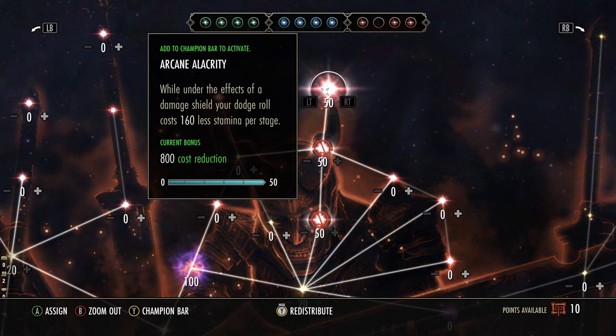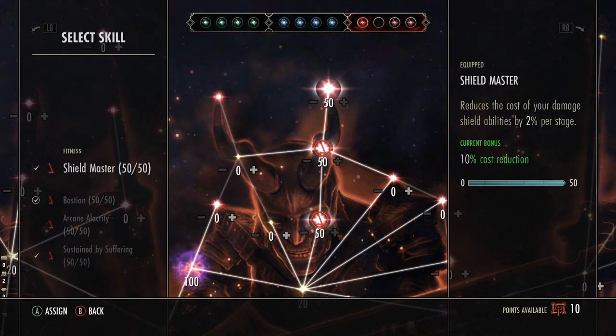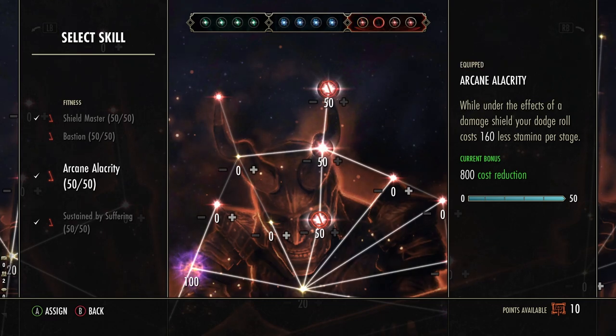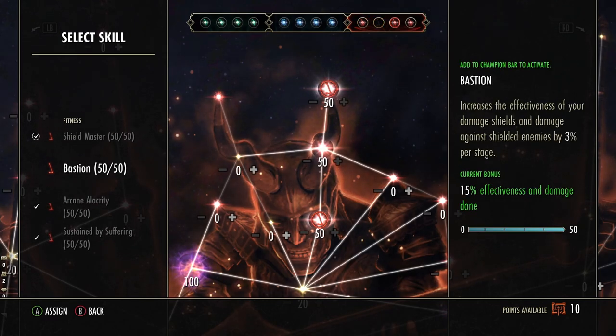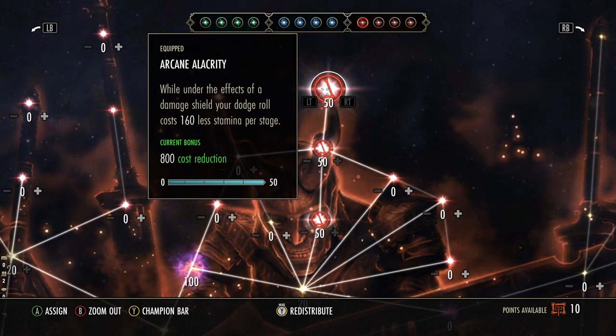Arcane Alacrity is absolutely massive. I can roll dodge so much — my rule of thumb is: Hardened Ward, roll dodge, Rapid Regen, roll dodge, Hardened Ward, roll dodge, and no one can catch up with you. It's phenomenal. I actually can't believe I didn't have this slotted earlier — that's a big oopsie. But anyway, the build performs just fine without it apparently.